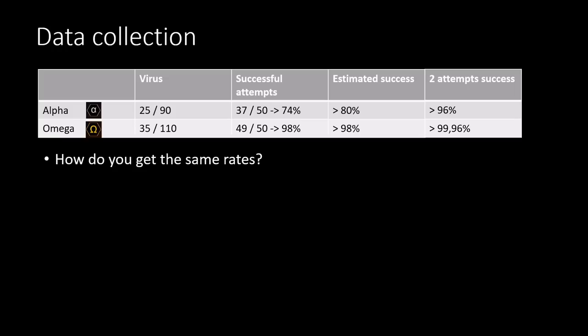With the 90/25 virus it's a lot harder and I got a 74% success rate on the hacking minigame — and there's a lot I didn't know back then which I do know now. If you watch this video you should be able to get a higher rate than me. Also keep in mind that in relic sites you get two attempts at every can, so even an 80% success rate translates to about a 96% can success rate, which is really nice. With the 110/35 virus I failed only one out of 50 — you just have a very strong virus.